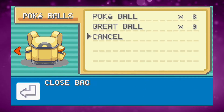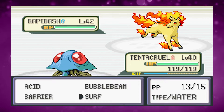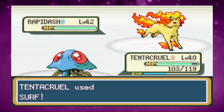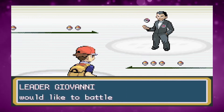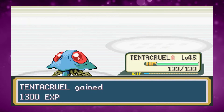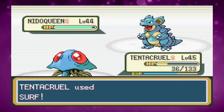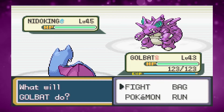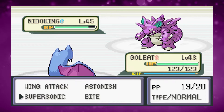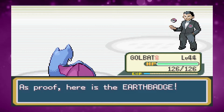After Sabrina we catch a Tentacool on the way to Cinnabar and train it up to Tentacruel. Blaine's Gym goes exactly as you'd expect — being Water type with Surf we sweep the entire team with ease. For the final Giovanni, Tentacruel handles most Pokemon in one Surf, though Nidoqueen does a lot of damage. I switch to Golbat to avoid Earthquake, confuse it, and finish it with two Wing Attacks — including the first crit of the run — for the final Gym Badge.